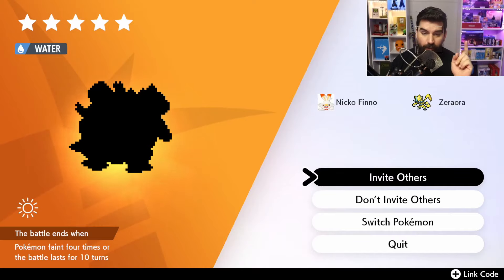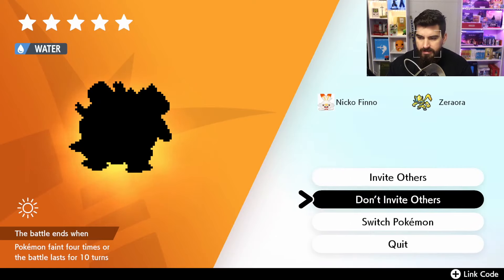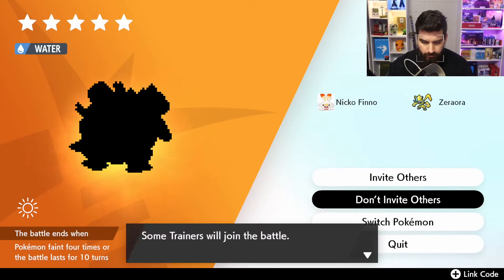And that is the shadow for Gigantamax Blastoise. That took me about two months of skipping, so it was by no means fast. However, a lot faster than if you didn't use the Raid Den manipulation to skip Pokemon and change the Pokemon with the date. Let's go in and have a look at our big old shell boy.